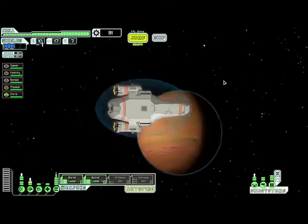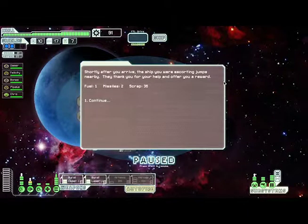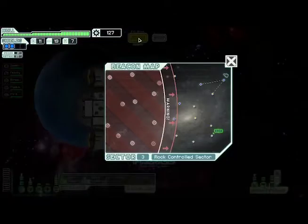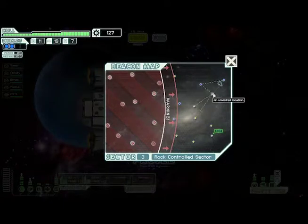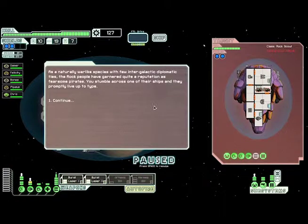Shortly after you arrive, the ship you were escorting jumps nearby. Let's go ahead and get where we need to go. As a naturally warlike species with few intergalactic diplomatic ties, the rock people have garnered quite a reputation as fearsome pirates. These sim-paths will cross one of their ships and they promptly live up to type.